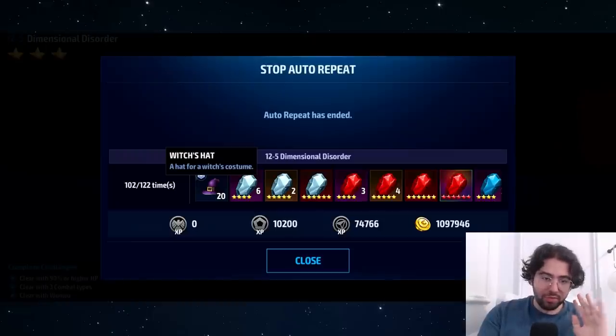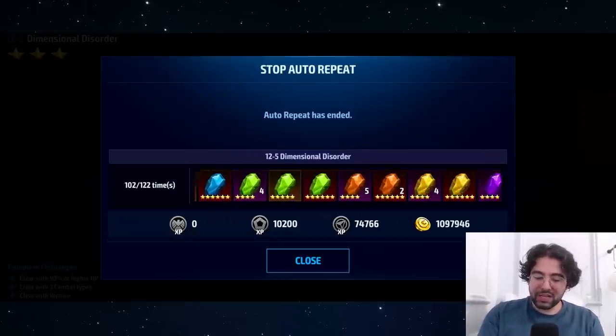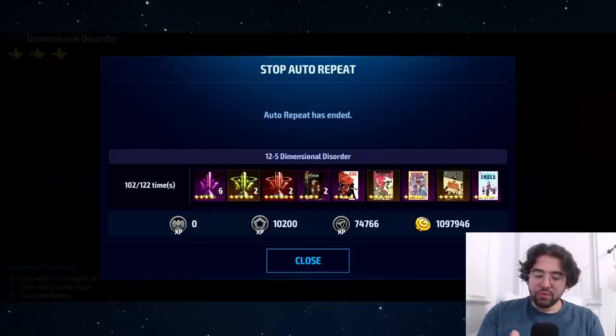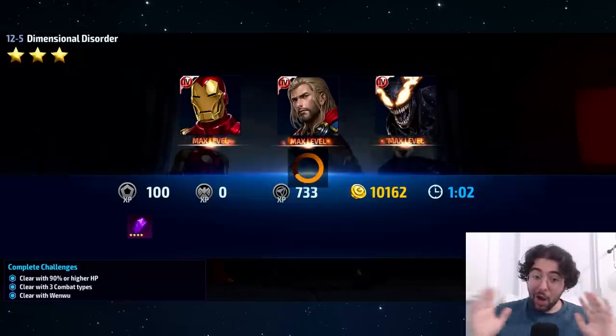These 20 witch hats are completely free — I'm not spending any money, just energy. 100 runs at 4 energy a pop is 400 energy, but you can get more than that per day. Plus you get other rewards: I got almost 1.1 million gold from this farm, a ton of dispatch XP, a fully amplified red ISO, a fully amplified Chaotic, lots of URU obelisks, and some cards.